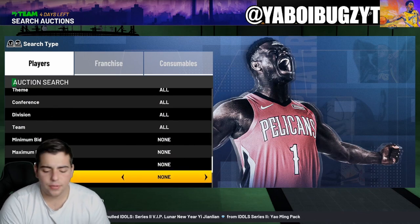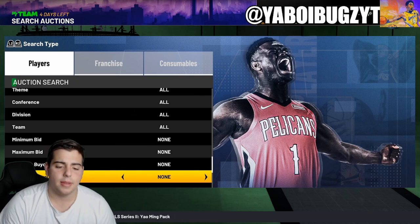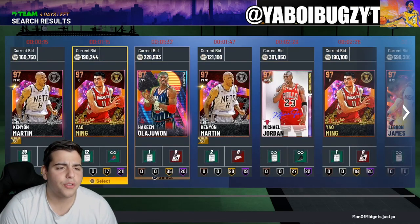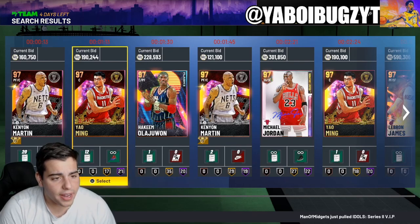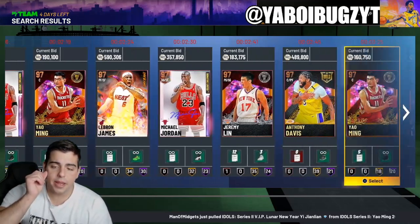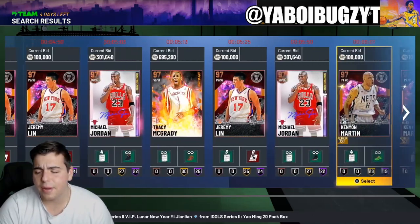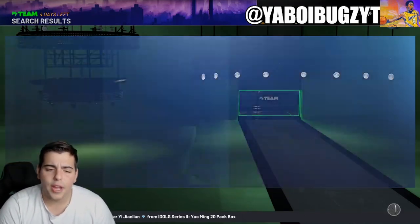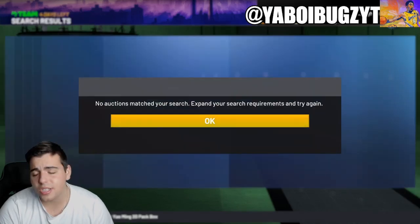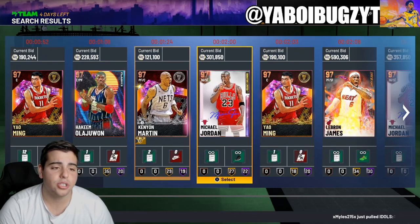We're going to start off with the Galaxy Opals — Galaxy Opals is how you make the most MT possible. We got Yao Ming at only 200K. I haven't been on this game in a little bit because I'm still in 2K jail, not on my main account. I have barely any MT on this account, and I should get my account back in about two days, so wish me luck.